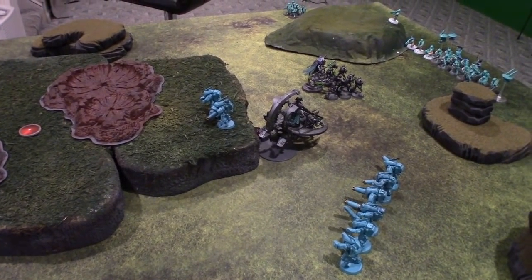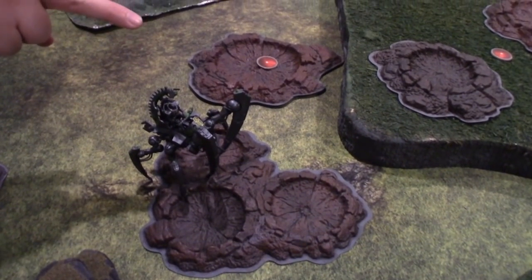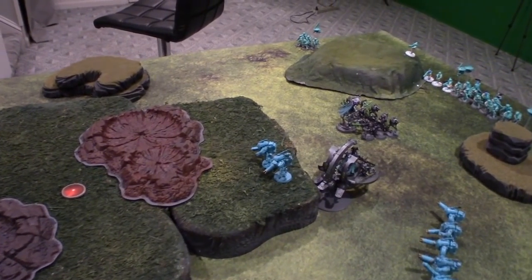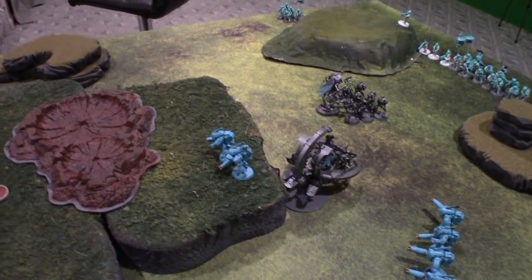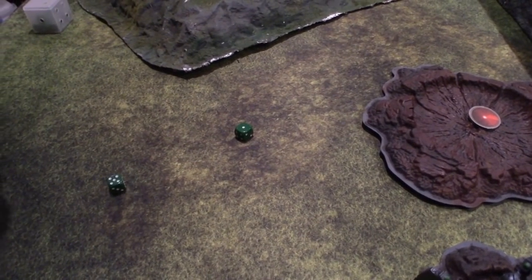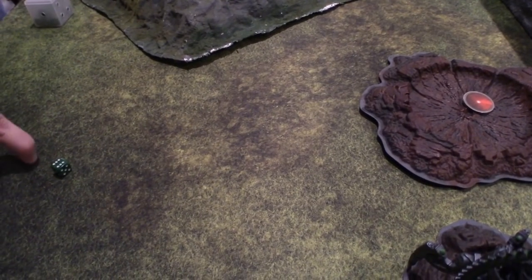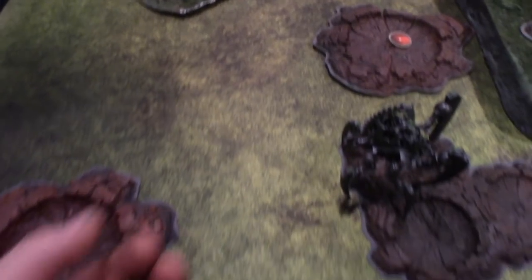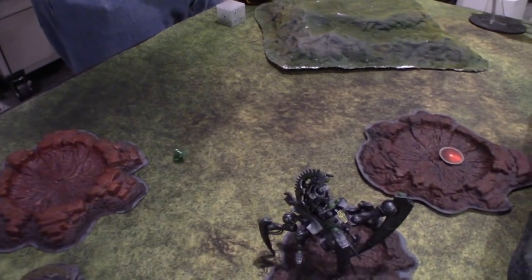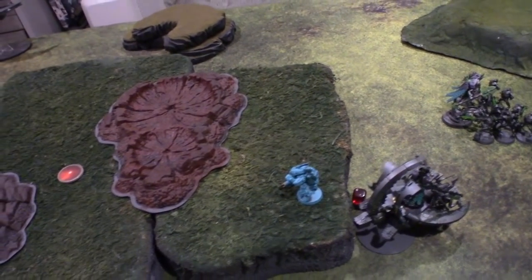I'm going to have this guy fire his two shots into that squad of just two. Two shots hitting on fours — one hit, one miss. Wounding on a two — successfully wounded. You have a six-up save. No. D6 damage — dead. Leaving just the leader left.